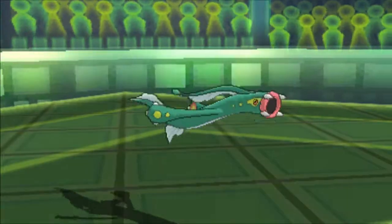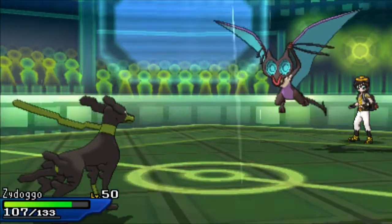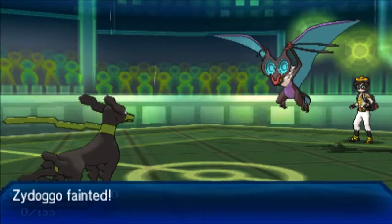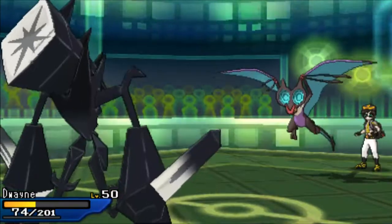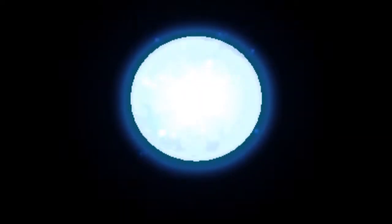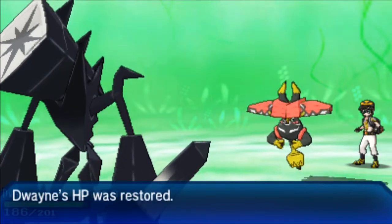My only thinking from here was to go into Zygarde and hope for an Extreme Speed crit, because Extreme Speed just isn't doing enough damage. If I had another 10% on this Noivern, I'd be fine. I have to get that damage off on Noivern at the expense of my Zygarde, and then Necrozma can come in as the rain ends. He ends up not wanting to risk the Hurricane miss and brings in Bulu. At this point I already thought the match was over — I thought all he has to do is hit another Hurricane and the match is literally over. But he ends up switching out.